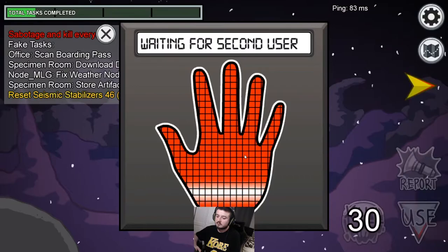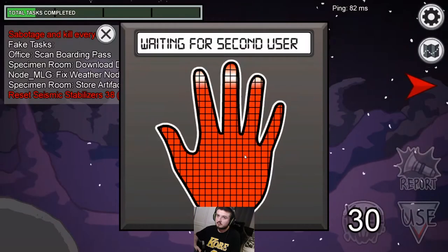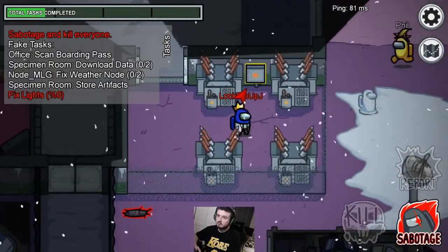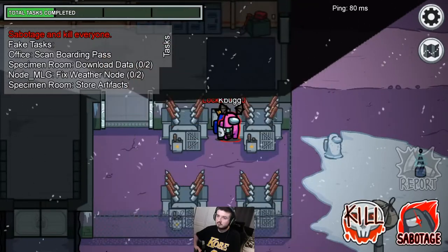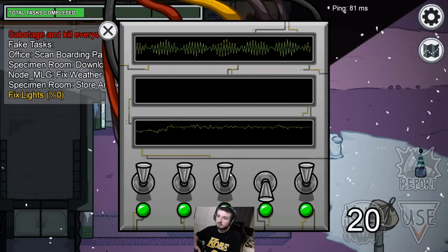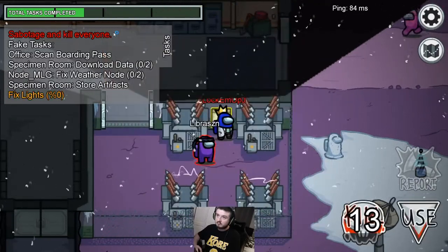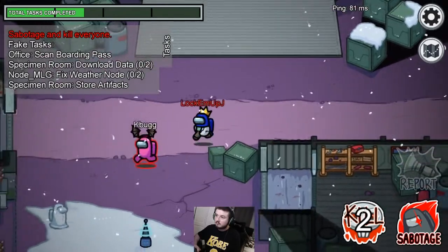Tip number four: actually fix your own sabotages. It seems crazy but fixing your own sabotages builds trust with crewmates and potentially gives you alibis as the game goes on. Tip number five: make sure you get alibis. You don't have to kill every time you're alone with someone — pink ends up vouching for me later in the game because I didn't kill them. Building alibis is super important to build trust right before stabbing them in the back and getting that easy imposter win.